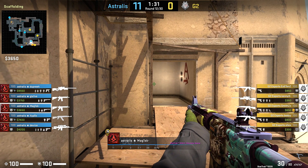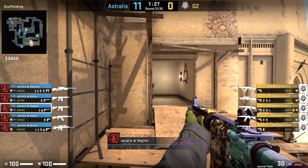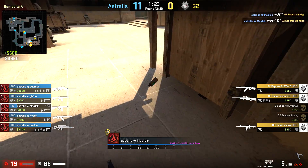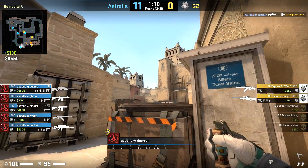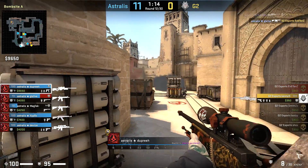When defending the A-side of Mirage, it can be difficult to know exactly what to do. Do you get close to the opponents up in a ramp or palace? Do you watch that connector run up for your teammates? Do you just play retake in CT spawn near that ticket booth? I'm going to look at Magisk today, how he likes to defend this side of the map, so hopefully you guys can improve your defense on this side of Mirage.